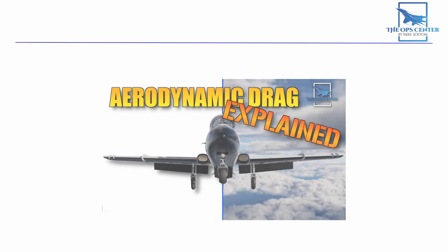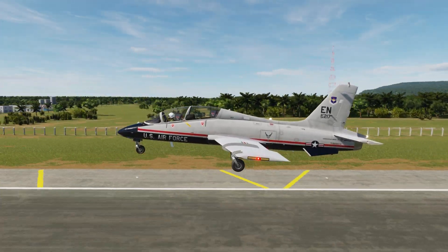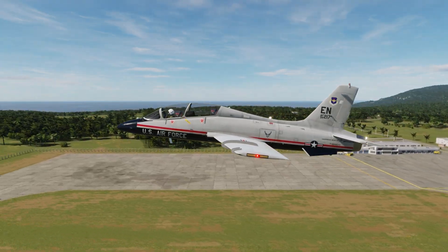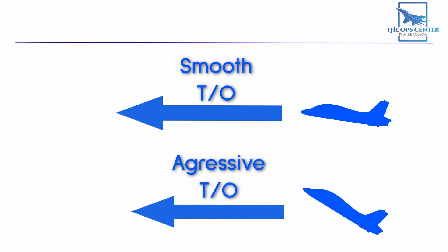We went over induced drag in this video, but the bottom line is those vapor trails mean you're losing speed, which is important to lift. As long as you gradually lift off, you'll continue to build speed to keep smooth airflow going and keep angle of attack under control. You do that by not being too aggressive with your pitch up for takeoff. This normally means you'll get off the ground at a higher airspeed and a little farther down the runway, but it's also safer. When you gently pull back on the stick, you can expect to get airborne between 120 and 130 knots.